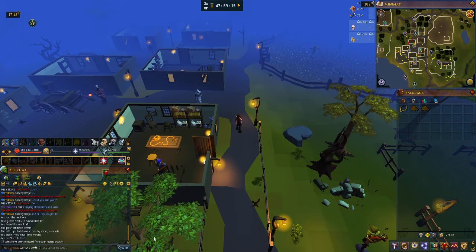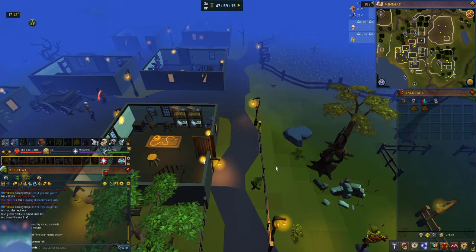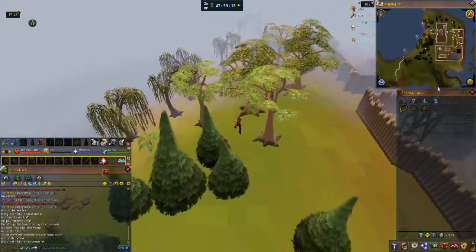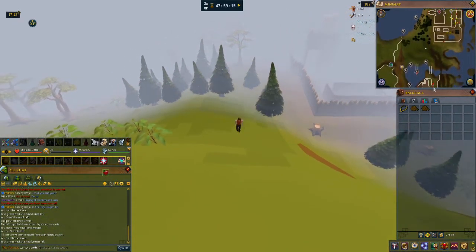We're going to go to the Baxtorian Falls resource dungeon. You're going to need 35 Dungeoneering to get there, as well as to have started the Waterfall Quest because we have to get to the waterfall. One of the easiest ways to get there is to use a Games Necklace to teleport to the Barbarian Outpost, just like you would have done during the Waterfall Quest, and run south, running past Elmira's house.